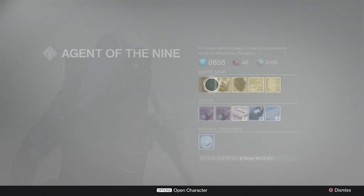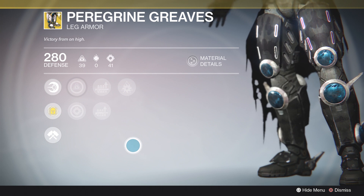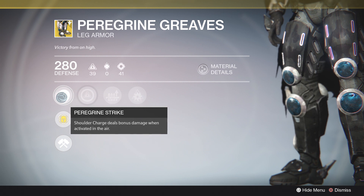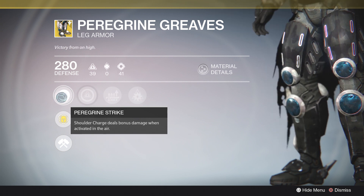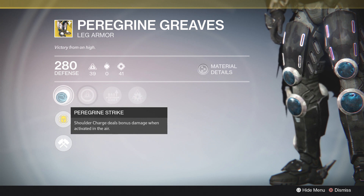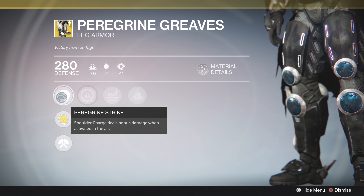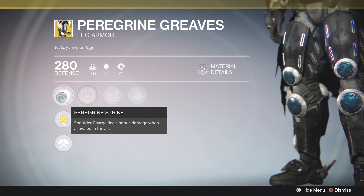The Peregrine Greaves is probably the weakest of the three but it's really entertaining — what I would call a fun exotic. The main perk, Peregrine Strike, is that shoulder charge deals bonus damage when activated in the air. This is super fun in both PvP and PvE. In PvP, if an enemy has an overshield or a Sunsinger has Radiance active, you can still take them down in one shoulder charge. In PvE, same thing goes — especially in a Nightfall with arc burn, you can take down massive enemies with one shoulder charge.